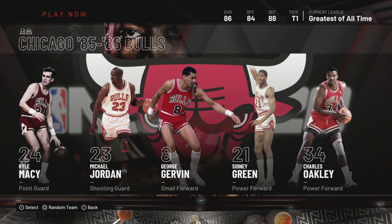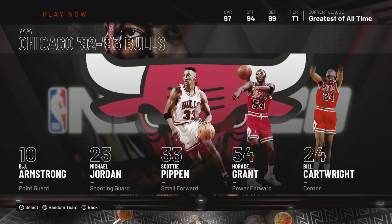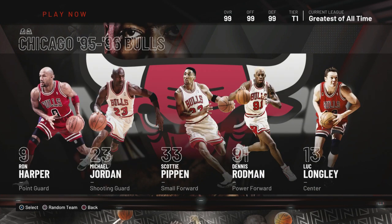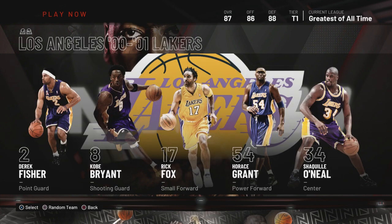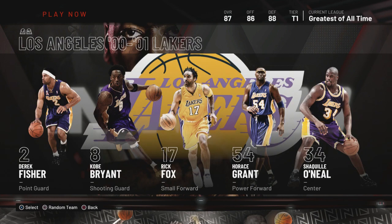Now historic tier one teams. The '87 Lakers — run with them. The '93 Bulls — great team to use, definitely. The '96 Bulls — use that team. Do I need to explain? The 2000 Raptors — no. The 2001 Lakers — no question, you gotta use that team.